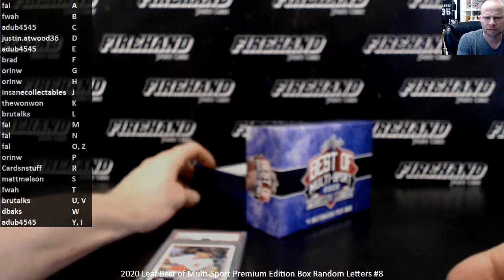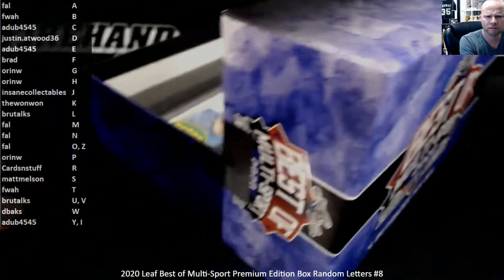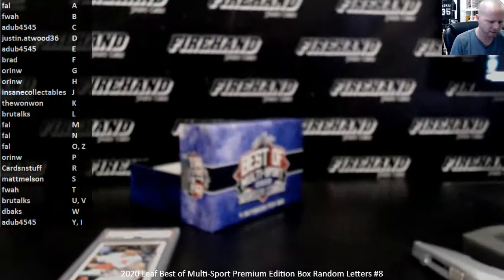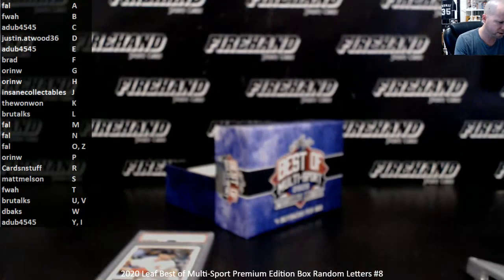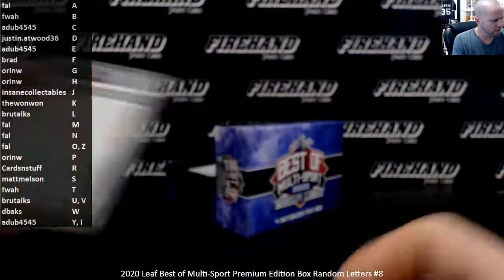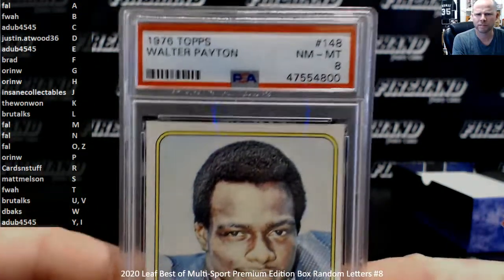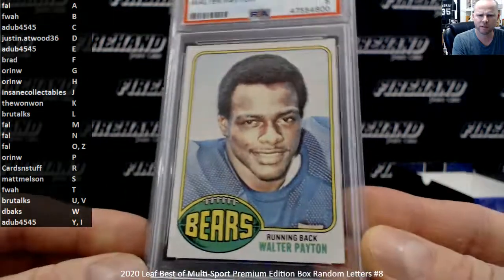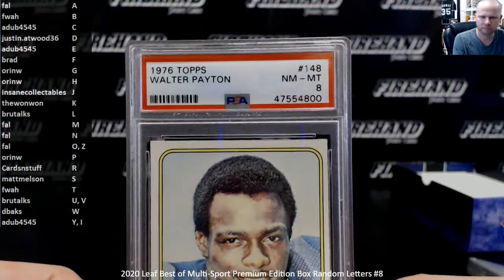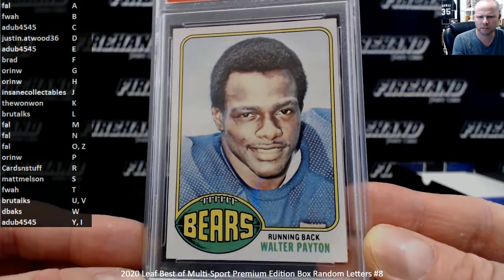I can see the corner of the card — looks like that. What's the grade on Sweetness? Letter P — congratulations, Orin, you get a Walter Payton rookie card. Let's see what the grade is. PSA 8, very nice — 1976 Topps Walter Payton. Congratulations, Orin.